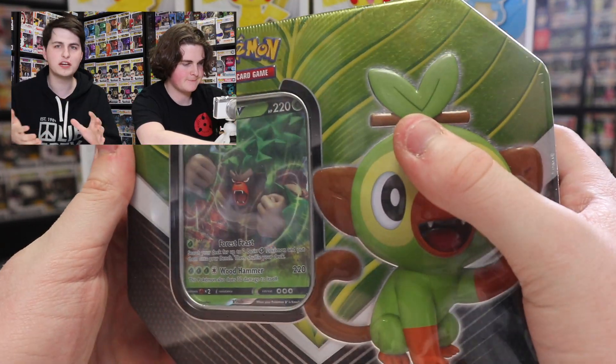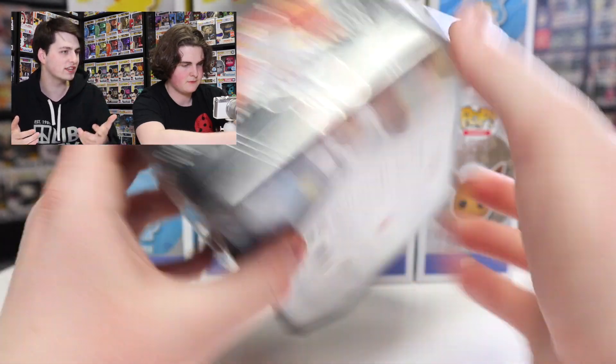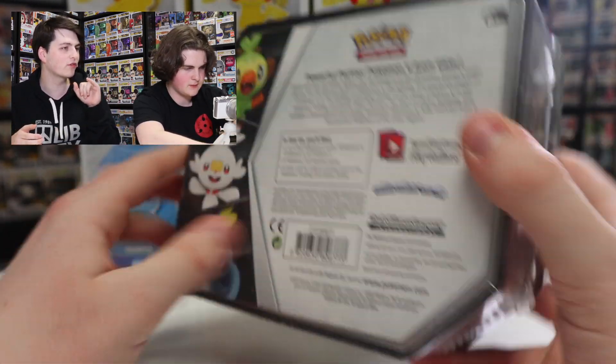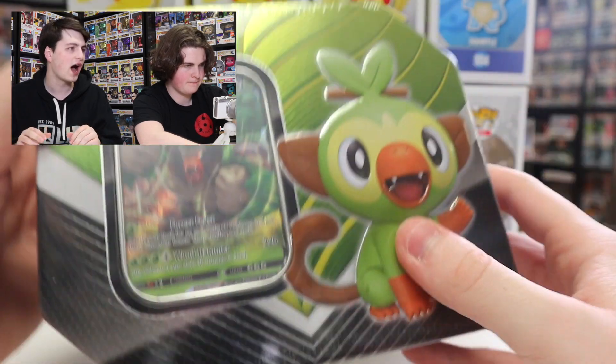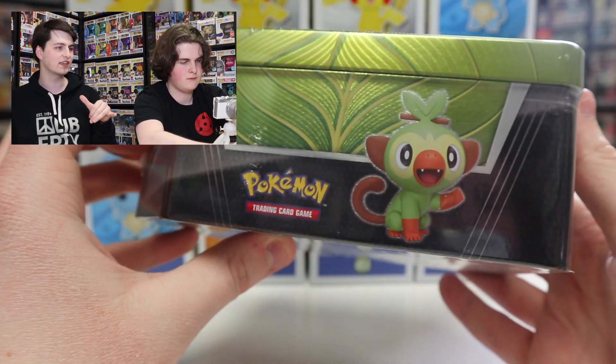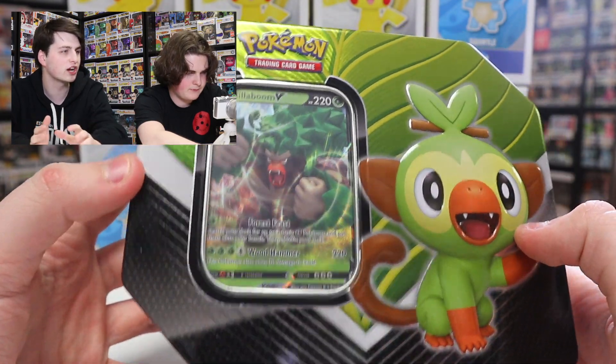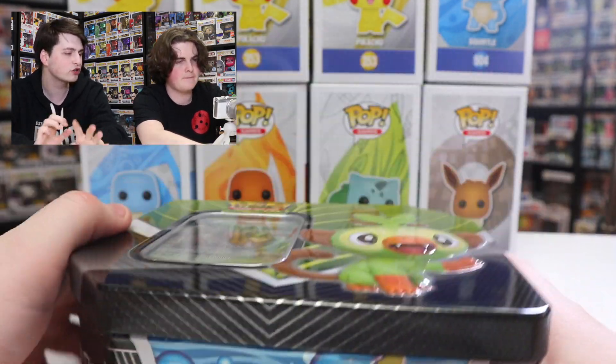This is our first tin we're opening up on the channel. We have opened up the Elite Trainer boxes, but we haven't opened up one of these yet. We picked this one up over at Walmart a little while ago, and we've kind of been stockpiling on Pokemon videos. So Noah, why don't we open up the shrinkwrap there and we'll see what it looks like. Now for the promo card, this one comes with the Rillaboom card, which is pretty cool. This is the full evolution of Grookey right there. So Noah, why don't you open this up?